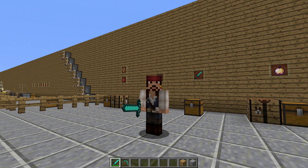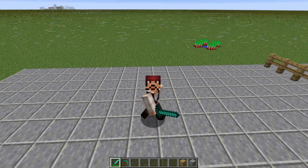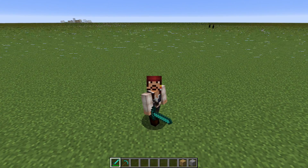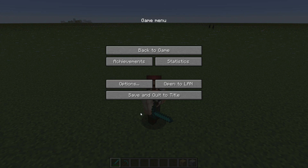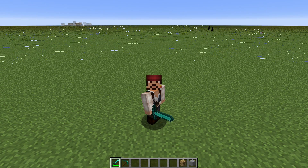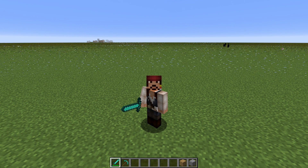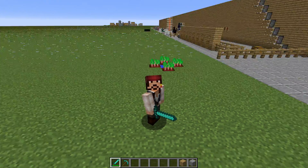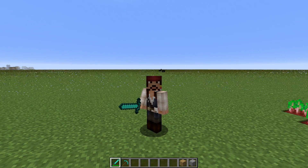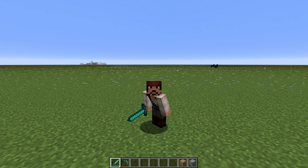I inadvertently blamed Minecraft for a problem recently — all of those nasty ugly white lines — and I tried to fix it by changing my video settings down from 32 to 10 chunks, messing with frame rate, just messing around with everything, and well, I couldn't fix it and it was driving me bananas. I inadvertently upgraded my computer at the same time 1.9 was launching, and the first time I noticed it was on this super flat world when I started making my how-to videos. You guys might have heard me blaming Minecraft for this. Well, I retract my previous statement and now shift 100% of the blame to myself.